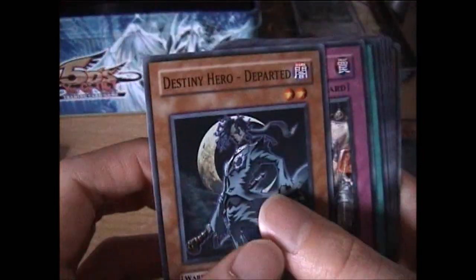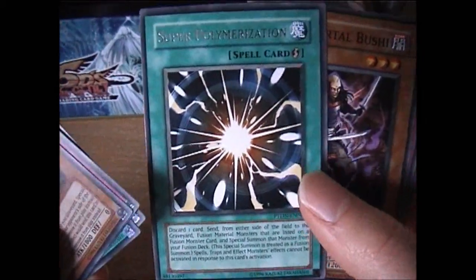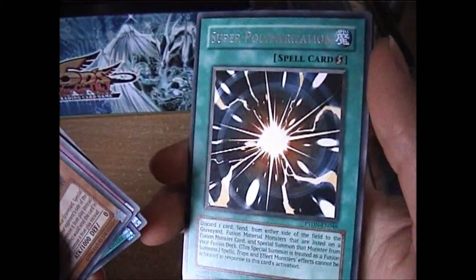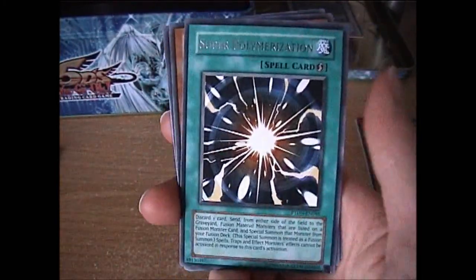Now the next Phantom of Darkness pack. I think we've got a foil out of all these packs. Super Polymerization — that is another good card. I think that's quite a high pound card. I've been watching too many American openings.